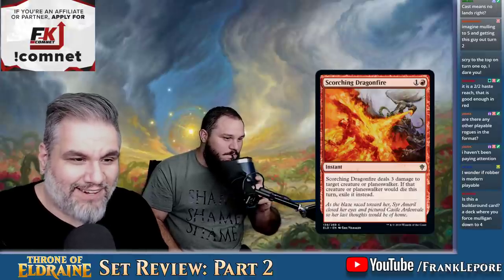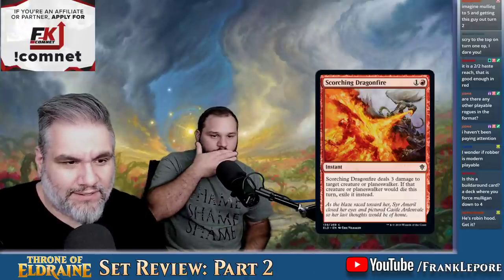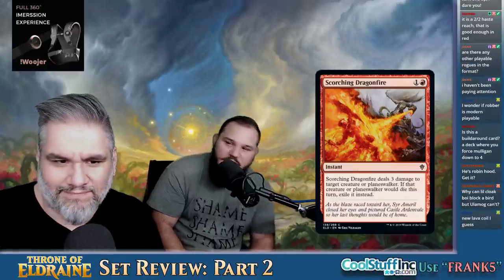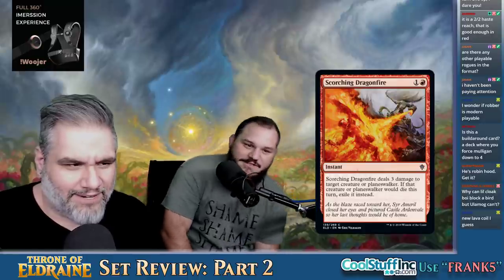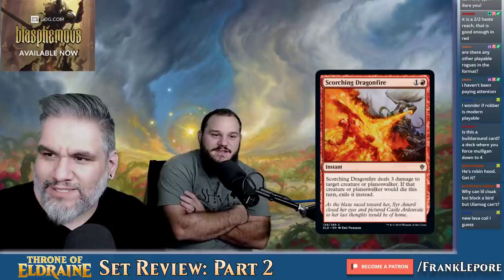Scorching Dragonfire — two mana, deals three damage to target creature or planeswalker. If that creature dies, exile it instead. That seems fine, could be relevant depending on the format. I feel like I'm always going to pick a Lightning Strike over this — except Lightning Strike doesn't exist anymore, it's gone. Have you not played any 2020 standard? It's different.